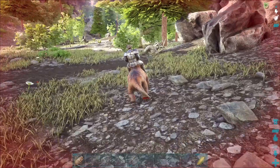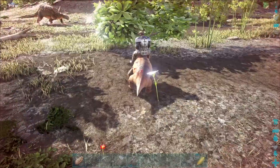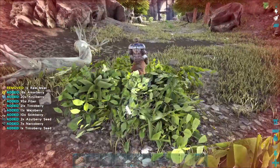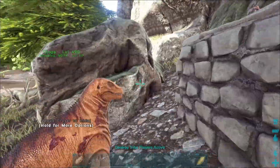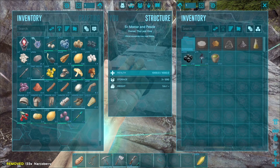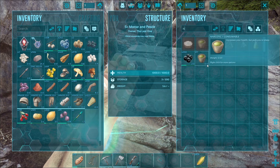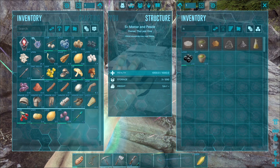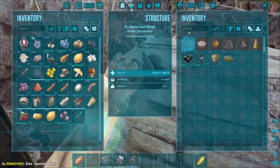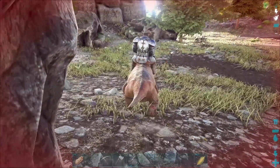I was not expecting that Elephantaurus — that is the correct pronunciation I believe — to just completely knock me for a loop and launch me through the map, knocking me off those rocks. That was all the spoiled meat already? That's pretty terrible. Oh, that's why — I didn't grab it from the bin. There we go. I still can't believe taming with vegetables didn't work.